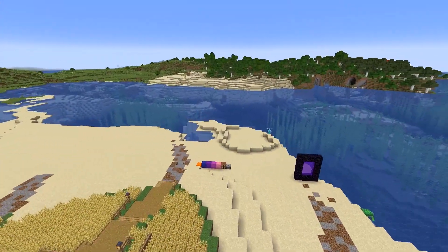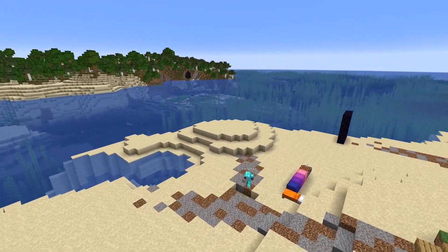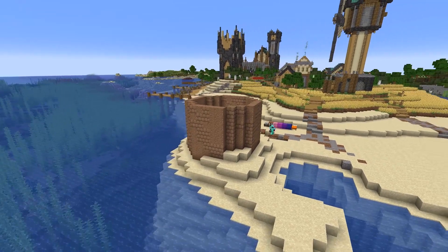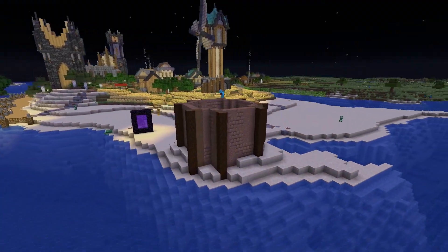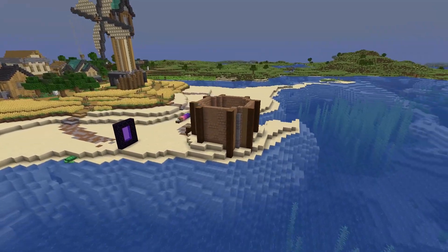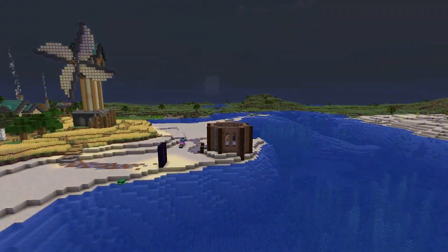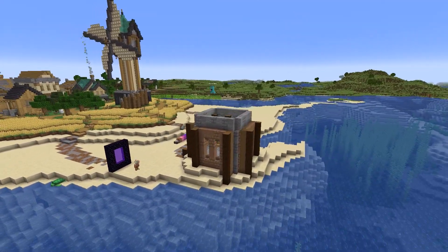With all my resources neatly packed away in my brand new shulker boxes, I could finally start. I began by making the landscape a little more interesting, as it was just a flat blank beach. I then started using mud and spruce logs to build a very wide and sturdy base, as the structure is being built on sand and is therefore in need of serious support. Moving upward, I started to build in stone variants.